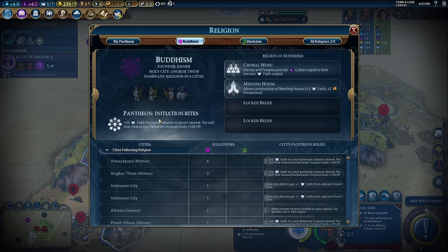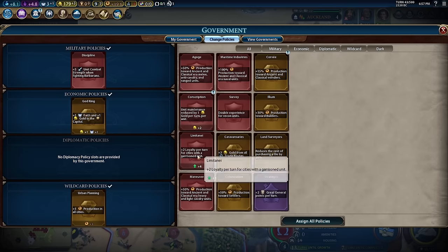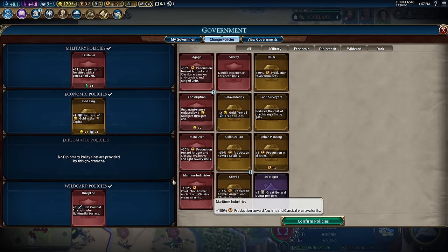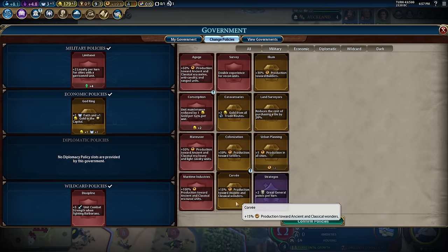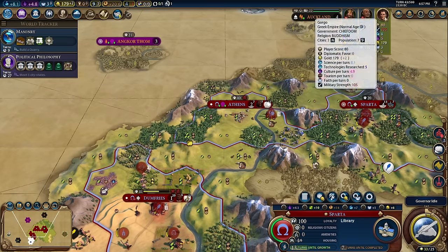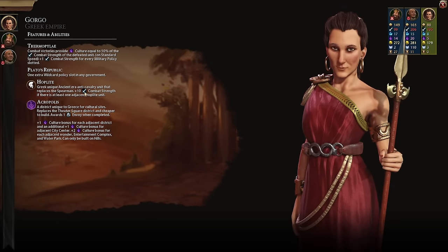Initiation Rights — I think we should take it over this unit. Let's get some experience. Then we can do Illuminati right here, and we definitely need Discipline still. We actually don't need God King, so let's go for this one. We got two military policy slots — that should be at least two more combat strength, which is really nice.